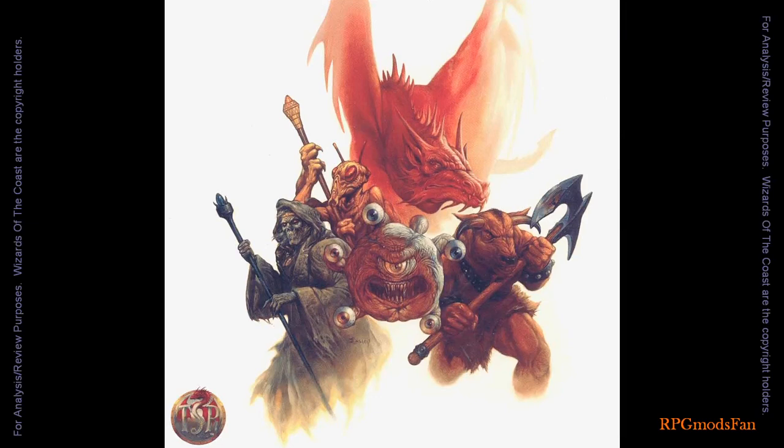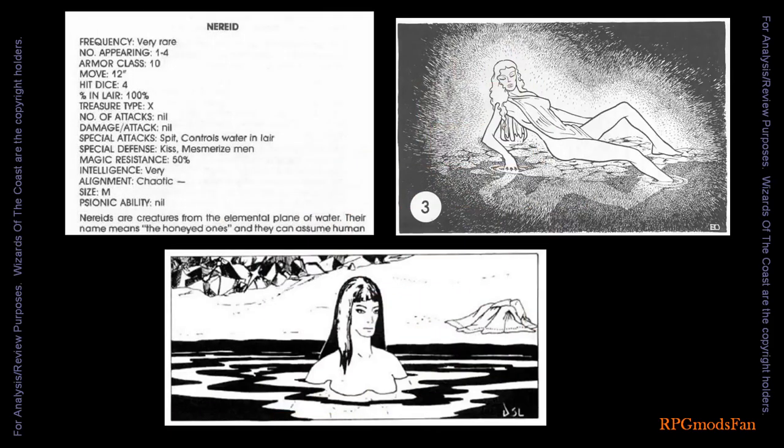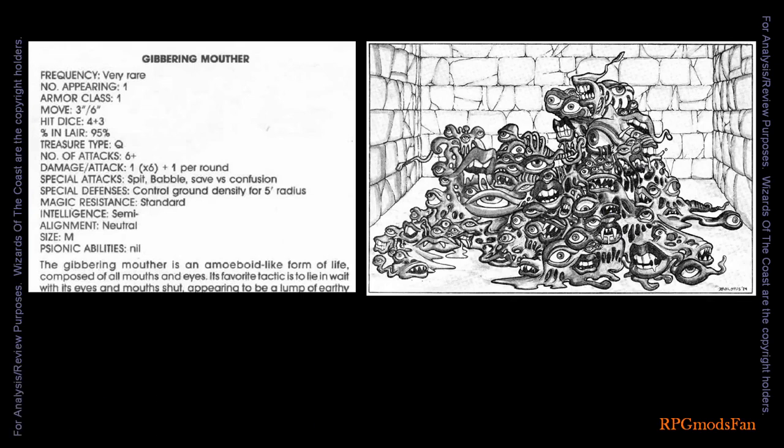This module introduces the Nayrid and the gibbering mouther into the world of D&D. Nayrids are sea nymphs from the elemental plane of water. On the material plane, their usual habitat are the oceans and seas. As dryads are bound to their trees, Nayrids are bound to their shawls, and they usually have an aquatic creature as their pet. The gibbering mouther is an amoeboid-like life form composed of all mouths and eyes. Its favorite attack tactic is to lie in wait with its eyes and mouths shut, appearing to be a lump of earthy material. Due to its excessive hunger, its lair and the surrounding area will be stripped bare.